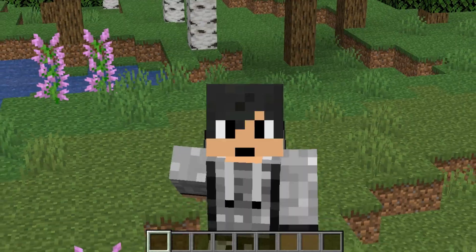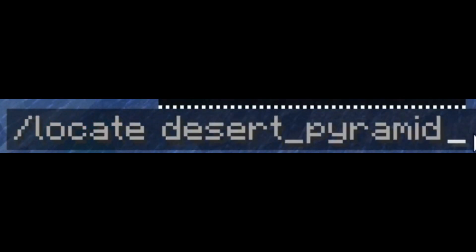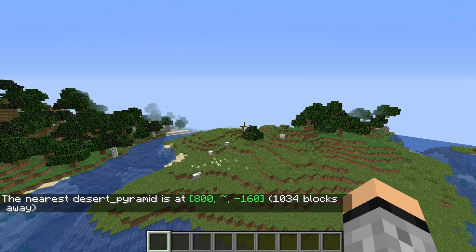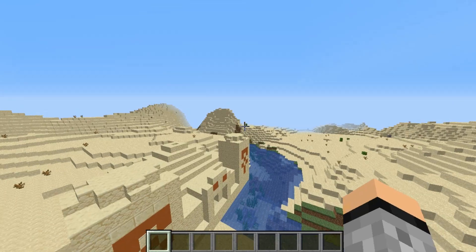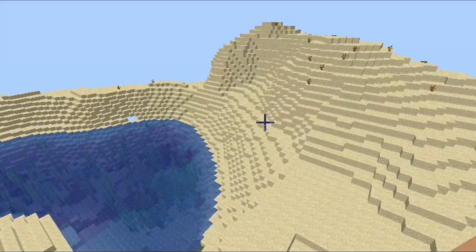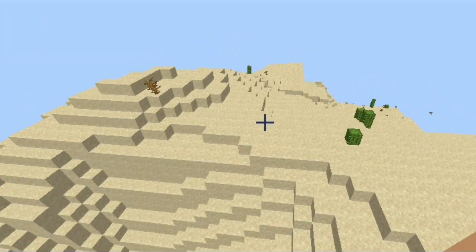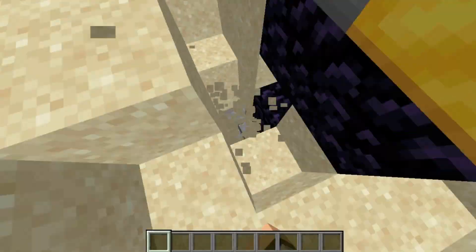Without further ado, let's start to find our Fireologer. You might want to type slash locate and then go to desert pyramid, because the Fireologer has a high percentage of spawning in the desert. We're gonna click this to teleport. The Fireologer is pretty rare to find in the game, so I'm just gonna keep on searching and do a fast forward.